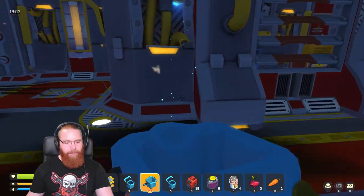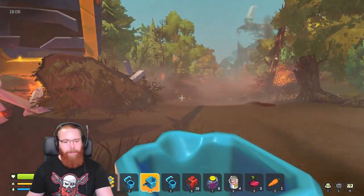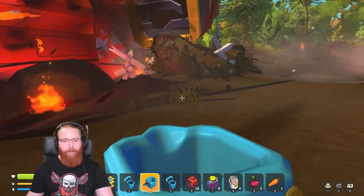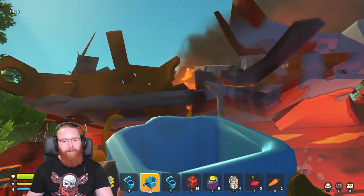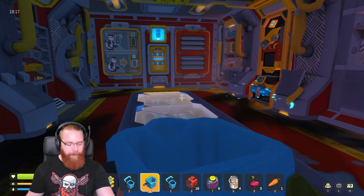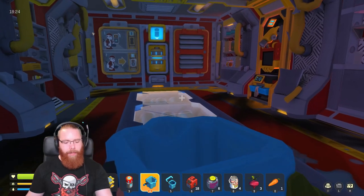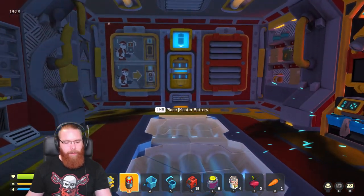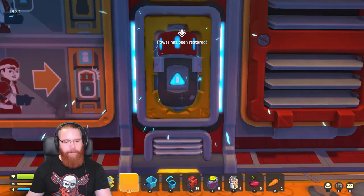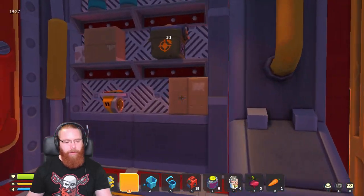We've got the fire out inside. The first time I did this, I ran around putting out all these fires and it made no difference - because the one that's really making all the noise is the one on the roof and you can't put it out. So we're going to leave the rest of them. Let's get the battery - there it is. If I put it down here, I think we just select it. Place. There we go, it's on.